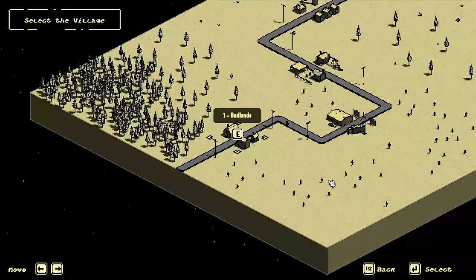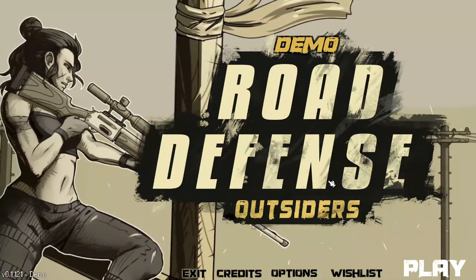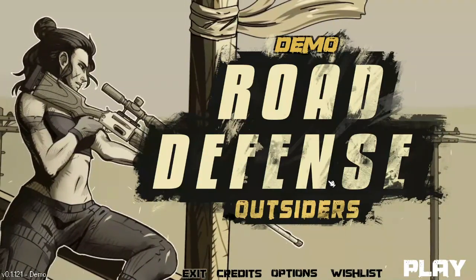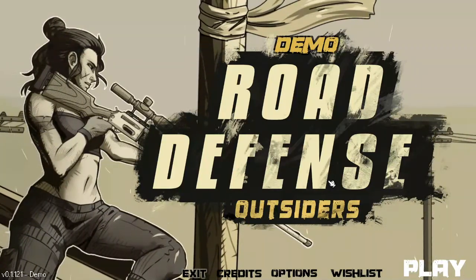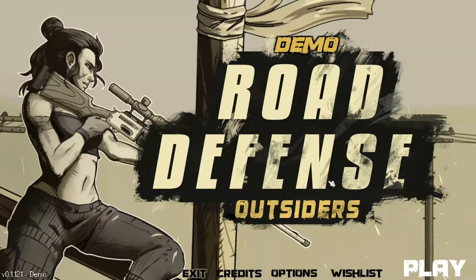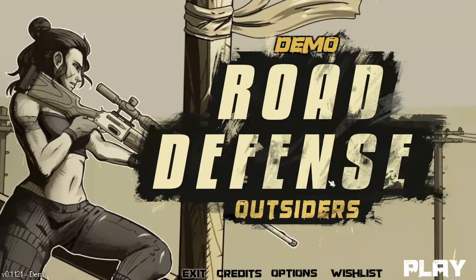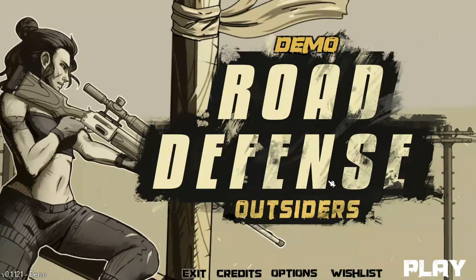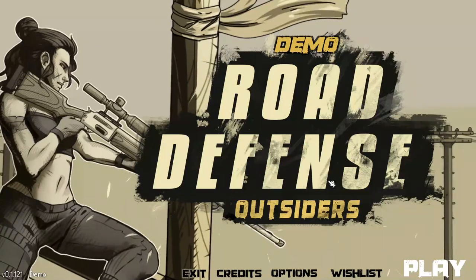What's going on everyone? Juice Bags here and welcome back to the channel. We're going to take a look at another demo today, and this one is available for free right now on Steam. You can jump in and check out the demo yourself. This is Road Defense Outsiders from Mini Cactus Games. This one is going to combine tower defense elements with an action roguelite, all wrapped into a very retro pixel graphics look. The game feels very arcadey — if you like arcade style games, this is one you're going to want to check out and keep an eye on.